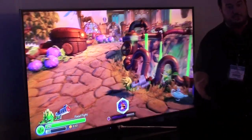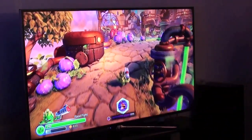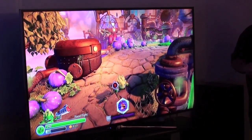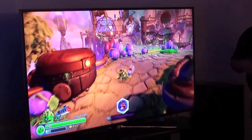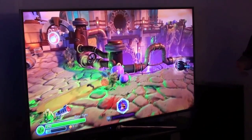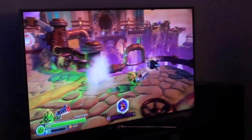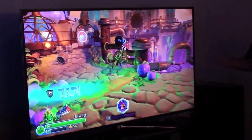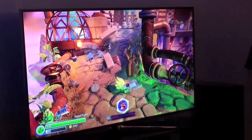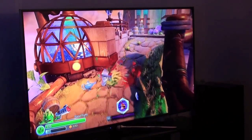That ties into the new mechanic for the villains — they don't have a life meter anymore; they have a timer. The reason we're doing this is to teach kids the interplay between playing as your Skylander and playing as your villain. An adult gamer can see the L2 trigger and instantly know to switch back and forth. You can switch when they have enough time remaining, but once their timer expires, you have to wait for them to recharge. Kids get the experience of using both together.